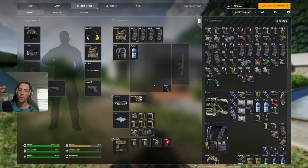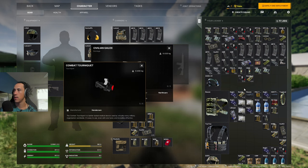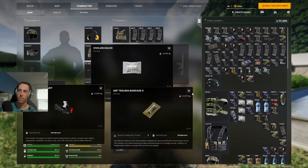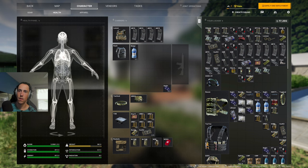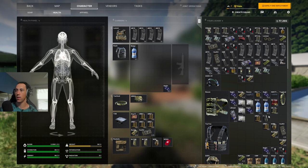You should bring every type of healing item possible. First, you have your bandages and your gauze — these stop bleeds. Bleeds are always happening in this game; you are always going to get shot and bleed, so always bring these because you'll be using them 90% of the time. In your health panel, you'll see a little square or diamond on the area where you have a bleed or bruise.